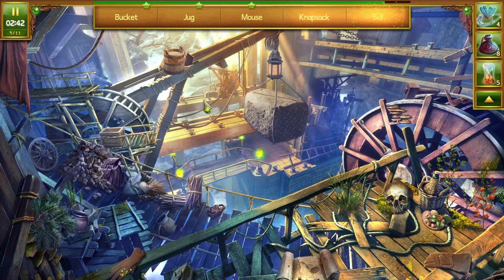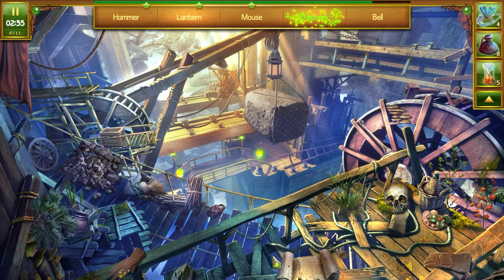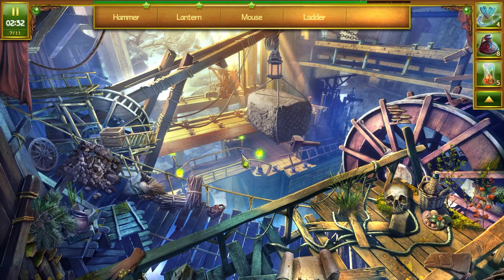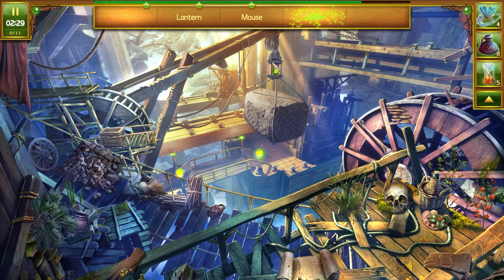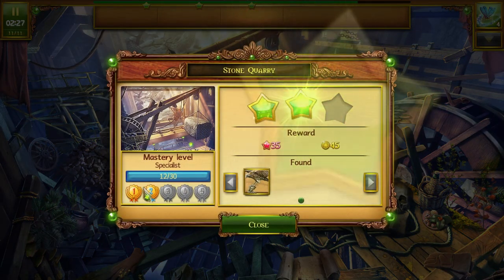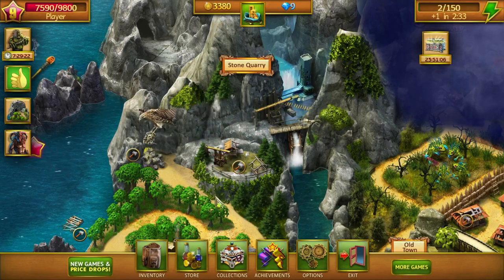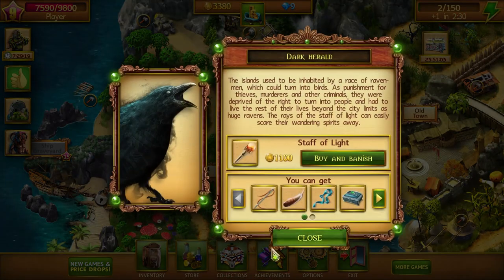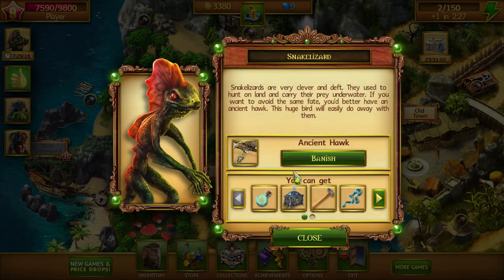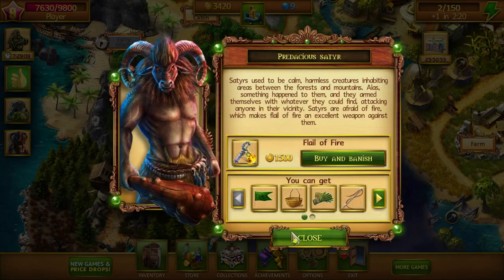We've got a mouse, a knapsack, the bell, hammer, ladder, lantern. There's a little mousey — is that it? Awesome. No flail, but we got a raven, so we can at least get rid of the lizard. Nothing else for you. No flails, no swords.